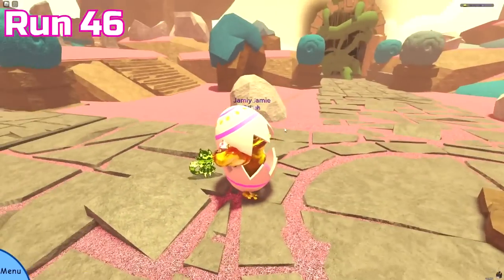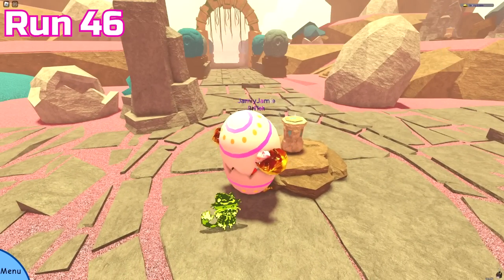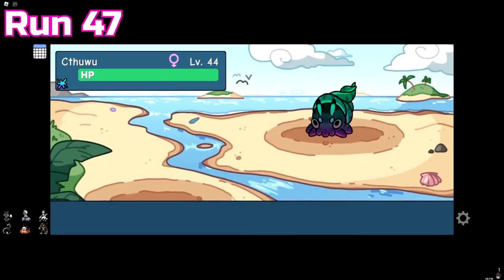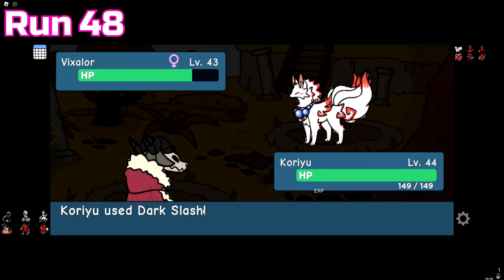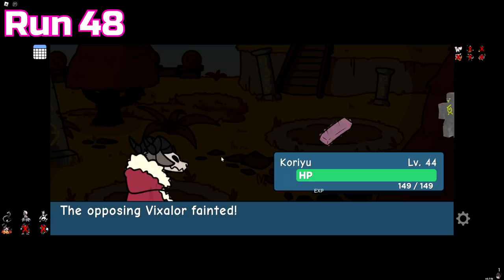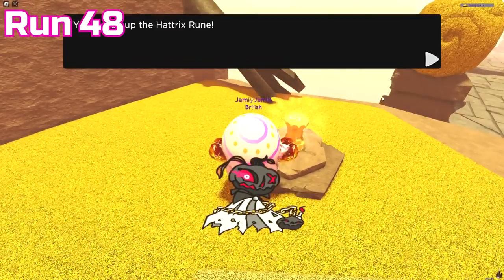Run 46 had a whole bunch of Easter coins, and because of that we passed 4,000 overall Easter coins. We got an Easter tint Cthulhu during run 47, and that was about it. Run 48 ended up being my fastest run by far — I managed to beat the entire thing in exactly 60 minutes and was awarded a Hattrix runestone for doing so. 60 minutes might not sound impressive, but during the runs I'm also keeping track of all items and encounters while writing a loose script for voiceovers.